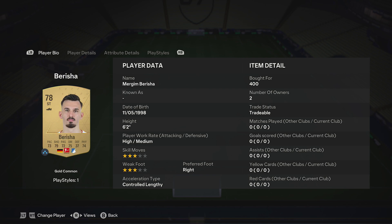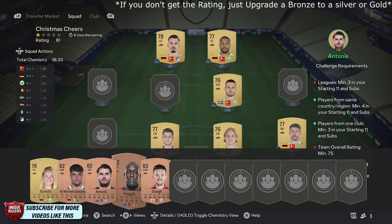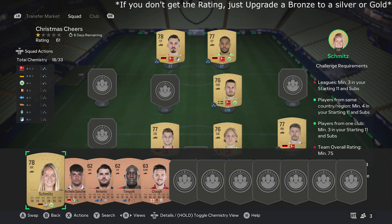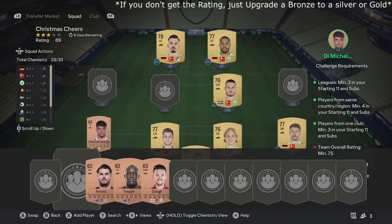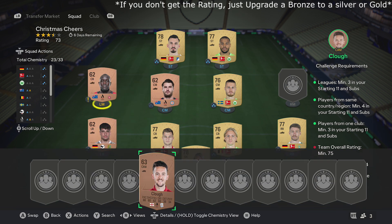Greatest pick up, 400 coins each. Once you've done that, just pick up one gold card and four bronze cards. Make sure you tick off the three different leagues — that's one thing you need to make sure of. These cards, you don't need to copy these exactly, just any gold card around the same rating and any bronze cards around the same rating. By doing that, you'll complete this SBC.